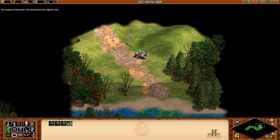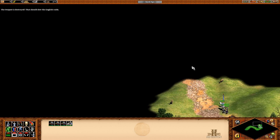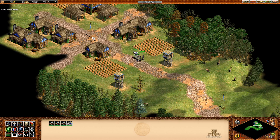The outpost is destroyed. That should slow the English raids. Keep following the path to the village. But wait — the English are angry that you destroyed their outpost. They're coming to attack your village.